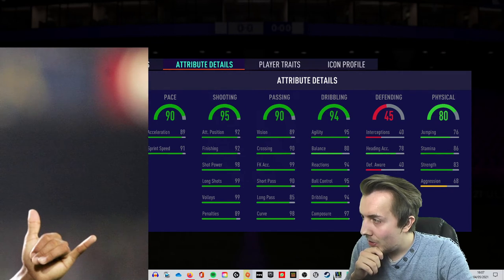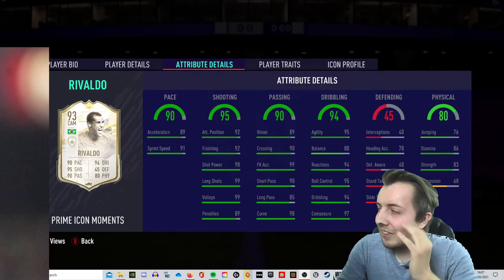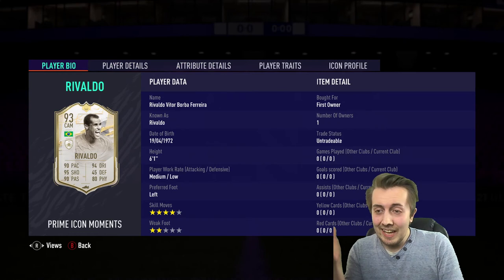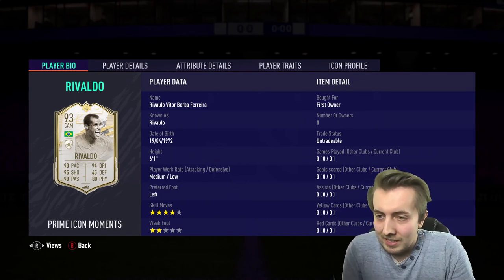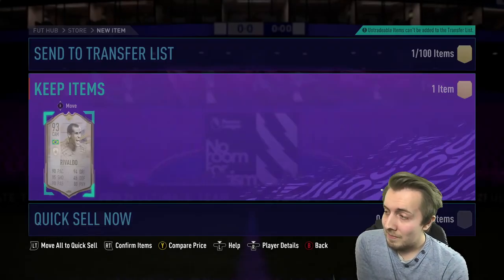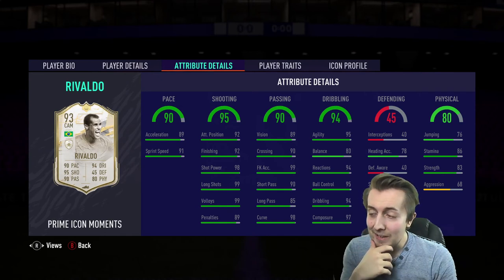90 pace — let's see who it is. Let's go — it's Rivaldo! Oh no way. All of that for Rivaldo. The thing is he hasn't got a bad card — it's just a bit dead with his weak foot. But to get a Brazilian CAM Prime Icon Moments I'm happy with that. The two-star weak foot lets him down massively, but that's dope.